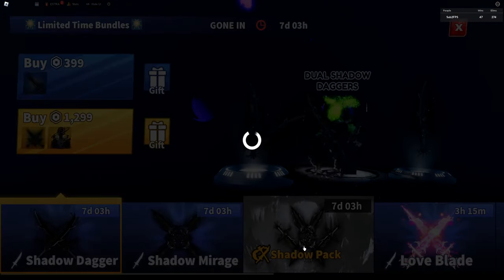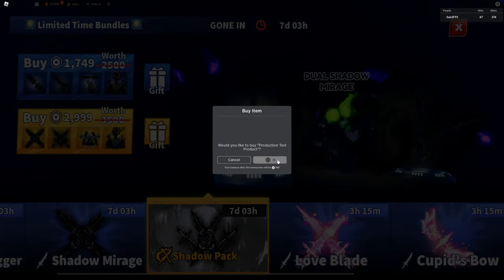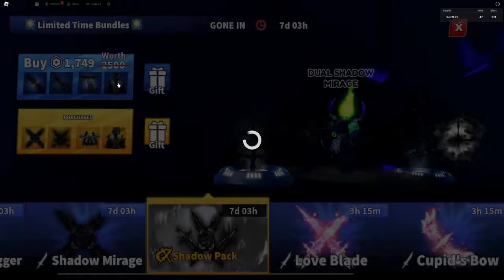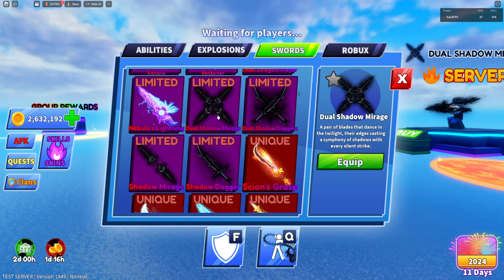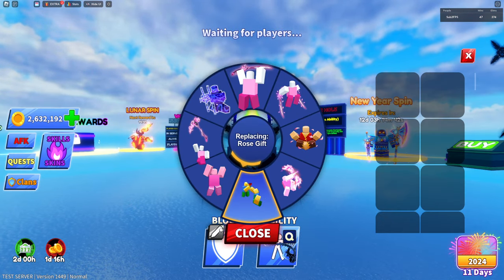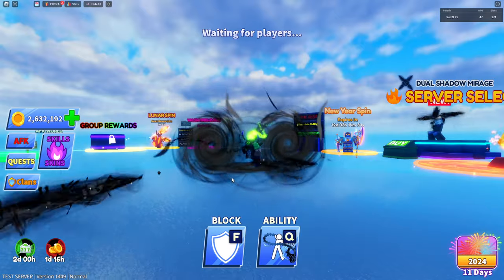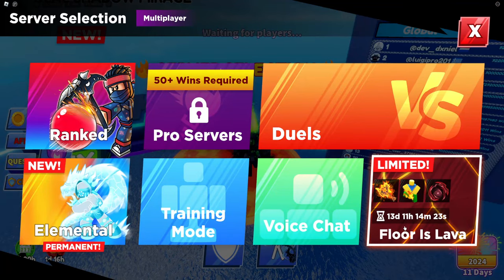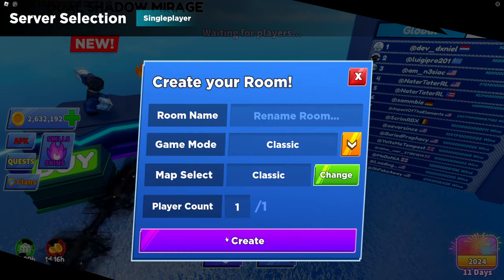I want to buy these real quick — there's nothing else new so I'll go ahead and buy these ones and equip them. When you equip it, it's on your back, it actually matches my avatar. You get an emote — bro that looks sick, it's like a black hole. There is also a new game mode called Florist Lava — I'll check that out in a minute. Let's go to the training server and check this new ability out.